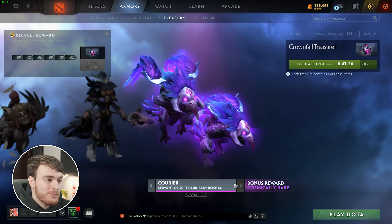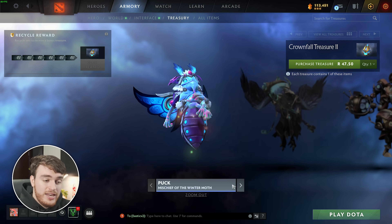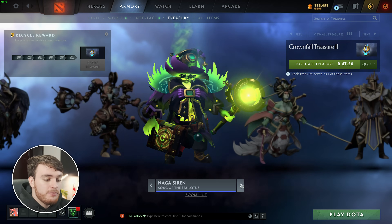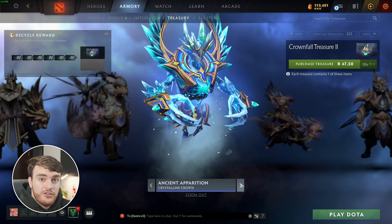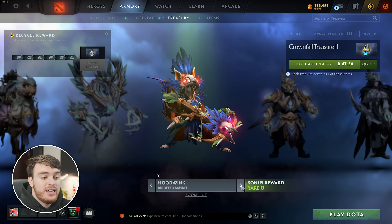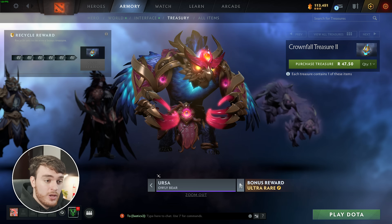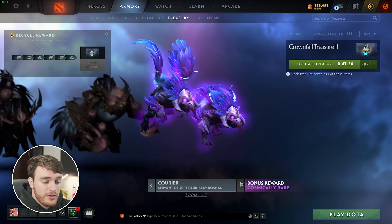If we have a look at the second Treasure Pack, so the Crownfall Treasure 2. In here, we have Puck, Skywrath Mage — so a different skin — Tinker, Pugna, Naga Siren, Omni Knight, Keeper of the Light, and Ancient Apparition. Going into the rares, we have Hoodwink and Zeus. Very rare, we have Drow Ranger with a second style, Ursa for Ultra Rare, and finally, the same couriers from the first pack.